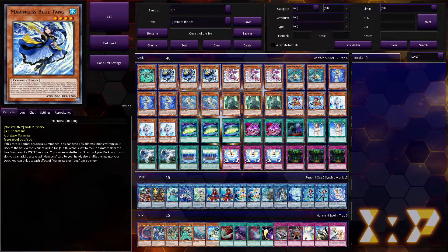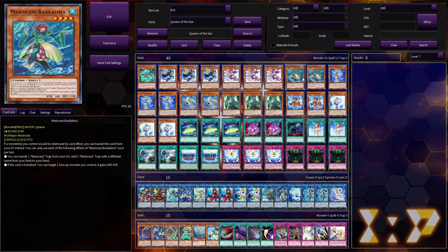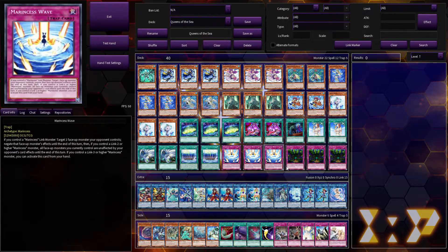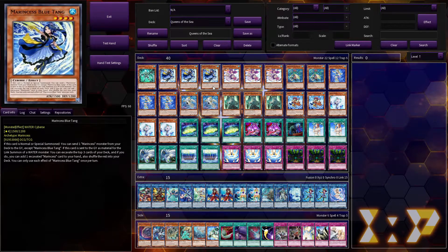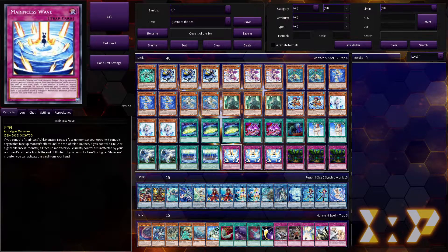They're like Salamangreat but very angry and with giant attack power. They're really good at turboing out their link threes and fours because Blue Tang basically makes a one-card link three, and then everything else is built around getting Blue Tang to the field. Speaking of Blue Tang — and if you want to see the combo, there is a combo video — when summoned she lets you mill any Marincess monster out of your deck. You're pretty much always going to send Seahorse, or you might want to send Basilalima.